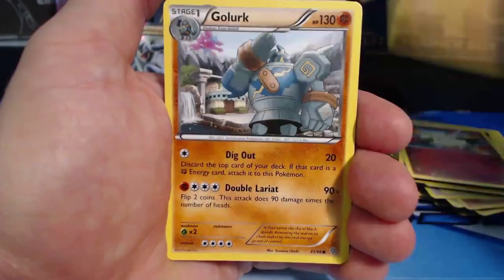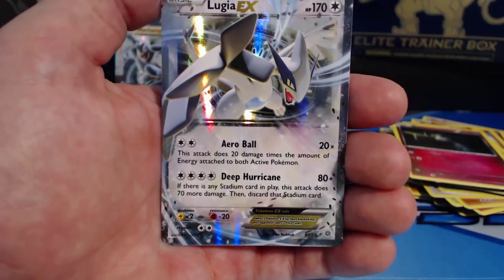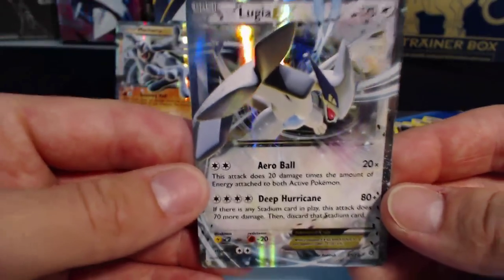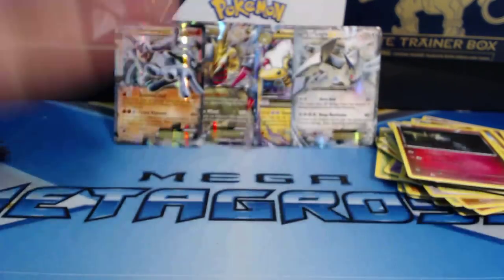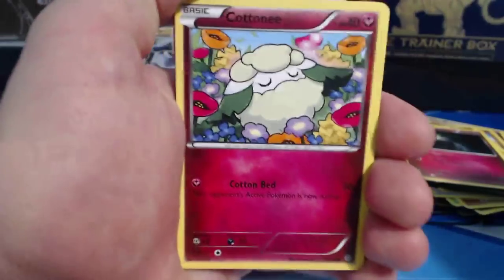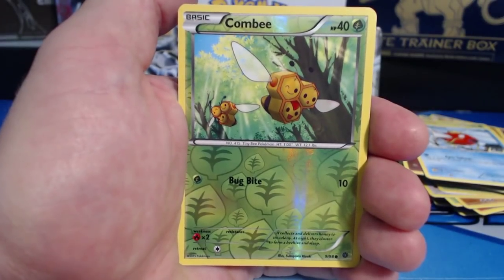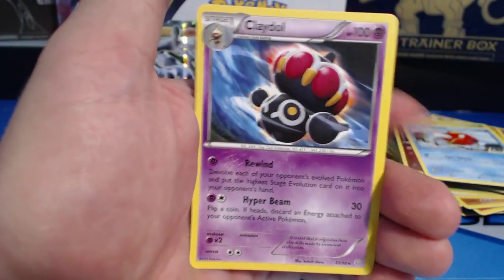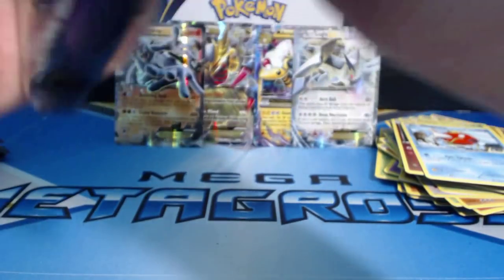Pack ten: Baltoy, Cottonee, Quagsire, Golurk, Ralts, Tyranitar, Spirit Link, Gloom, Hex Maniac, Sceptile Spirit Link — and a Lugia EX! I have gotten this card — I got it in my last booster box — but we're up to four EX cards. I haven't gotten an ultra rare full art in so long out of any series. Pack eleven: Cottonee, Eevee, Oddish, Ralts, Magikarp, Ampharos Spirit Link, Sligoo, Ace Trainer, Combee — Reverse Holographic — and a Claydol. Claydol, you are a weird looking Pokemon. Someone had to say it.